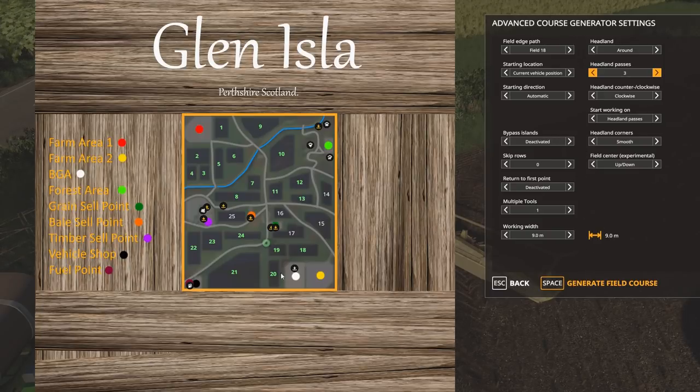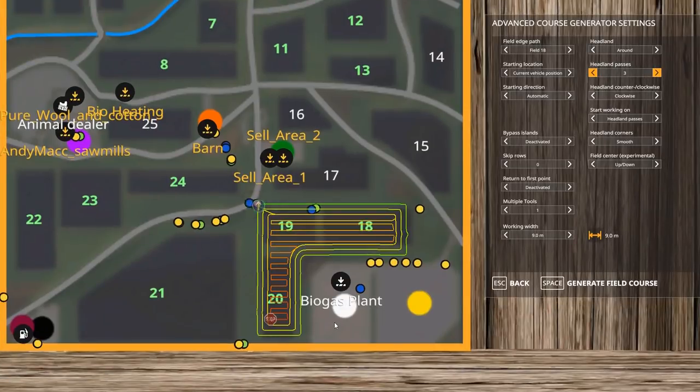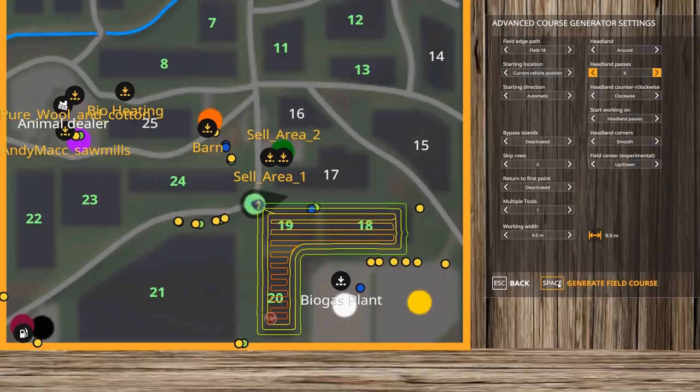Generate the course. I believe I showed this on the live stream — I tried to get rid of this section right here and just could not, even when I bumped the headlands up to six. Course Play still does something screwy in that area. Let me demonstrate — bump it up to six and regenerate.